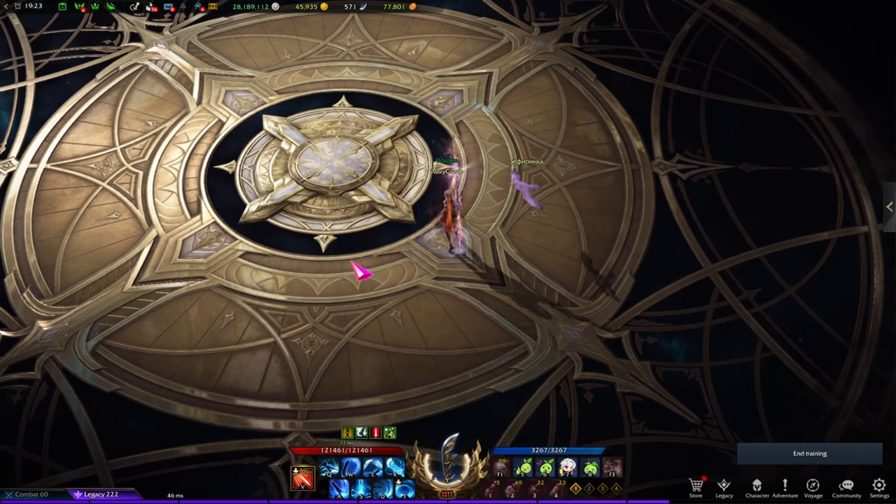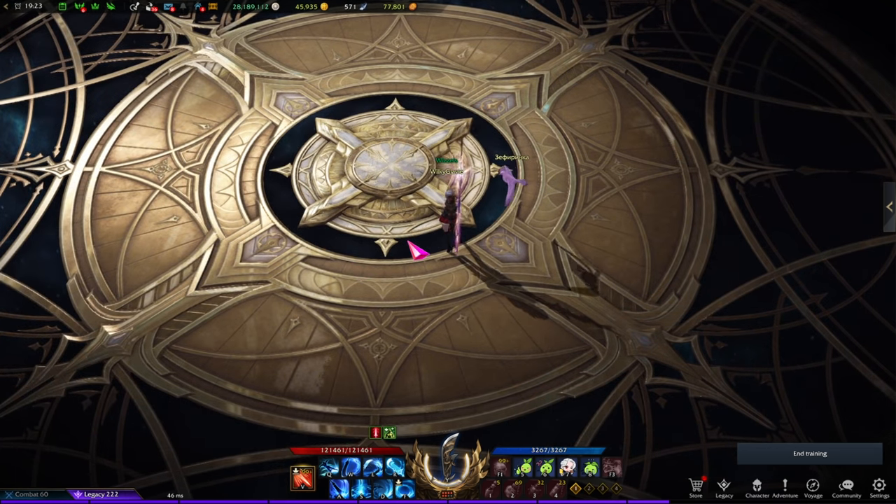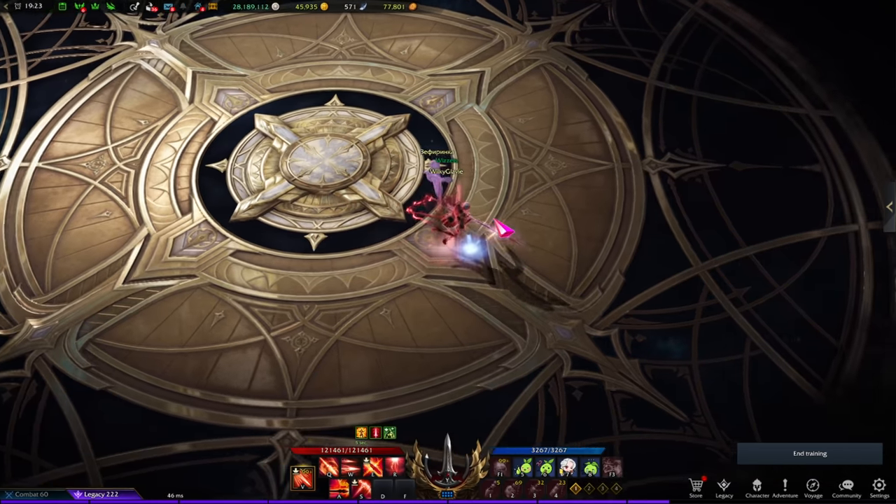We're going to jump into the Superiority of the Stars build first. Superiority of the Stars is, in almost every aspect, superior to the other engraving, but there is a reason to use the other engraving as well. Superiority of the Stars has basically everything you want built in: a buff for movement speed, a buff for attack speed, crit chance, crit damage, and flat damage. So what's not to love? It's a package that has everything built in.